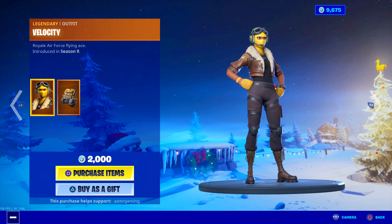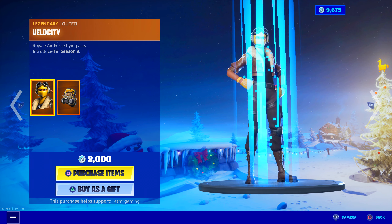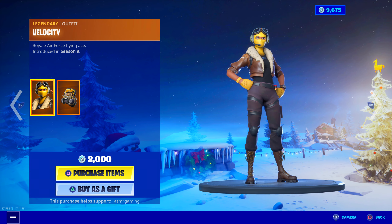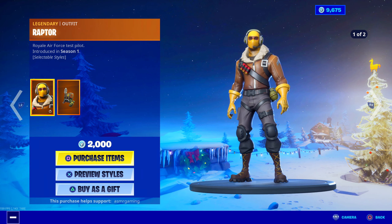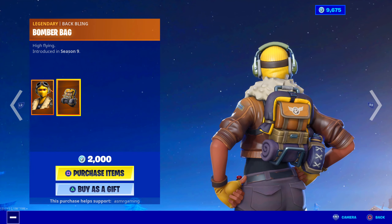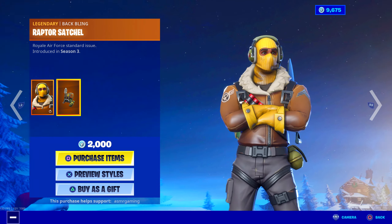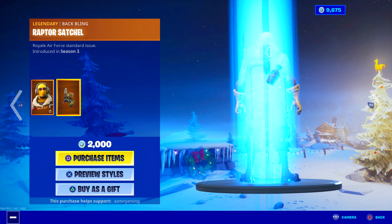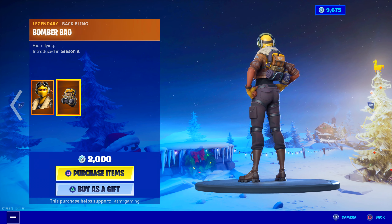Velocity is back — the female Raptor skin, Royal Air Force Flying Ace. She came out in Season 9 and comes with the Bomber Bag back bling. She's 2,000 V-Bucks but does not have a second edit style like Raptor. You mostly find players using her in Arena. Her back bling actually looks a little better — the yellow and dark purple colors match Raptor's pants and outfit better than his own back bling's green. So this is a great back bling if you want to mix things up.